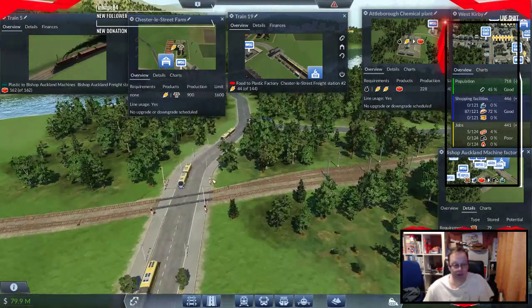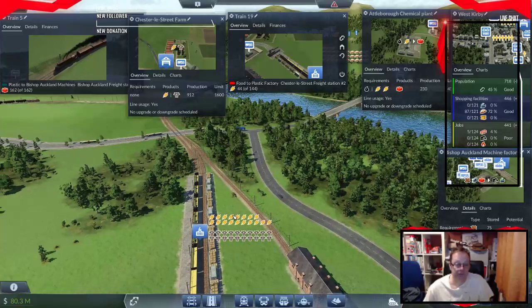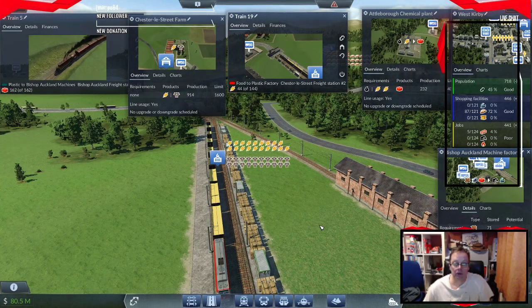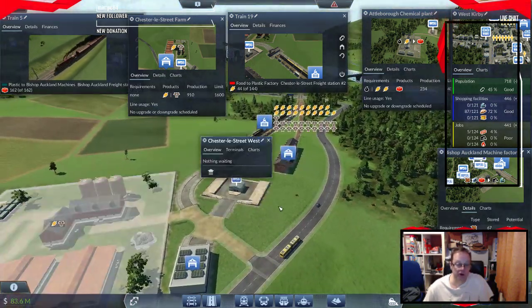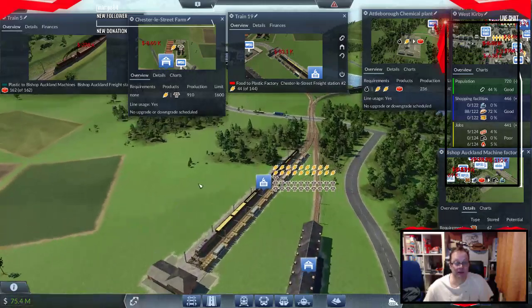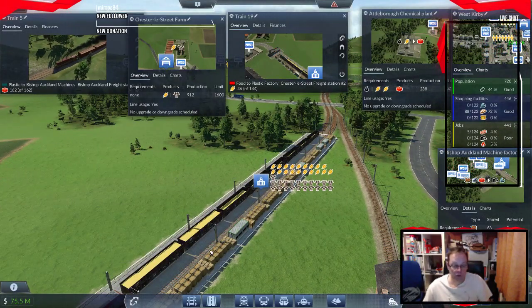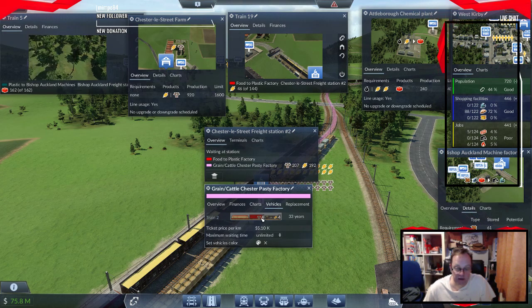What a palaver — I even thought about building a bridge over it. All right, where's our food? How are you doing? 44 of 144, so we are getting demand — superb. That in itself is a bonus, isn't it.